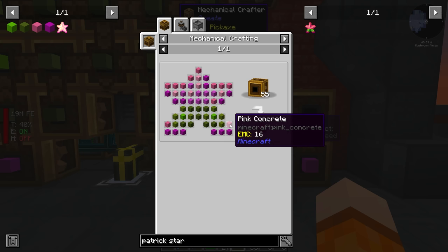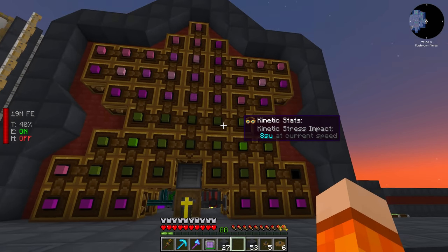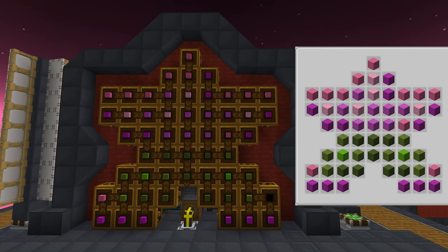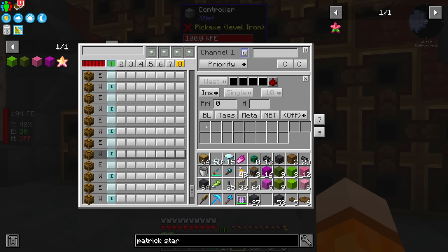To make matters worse, it's pink concrete that we're missing, and what we have in the barrel is pink concrete powder, which means one of the other crafters is also off. Found it — up here, this is our culprit. This should be powder — it was simply unfiltered, that's why it let anything through.